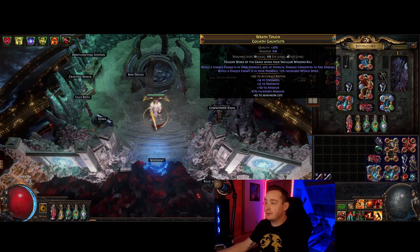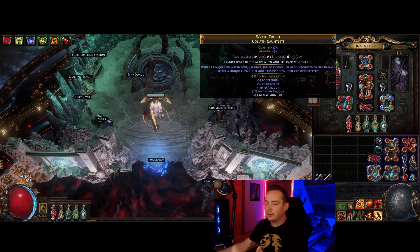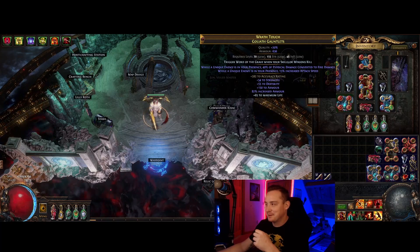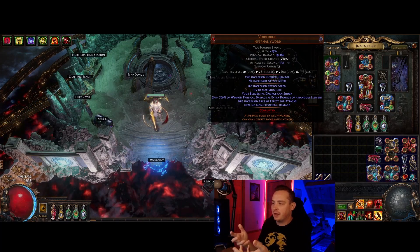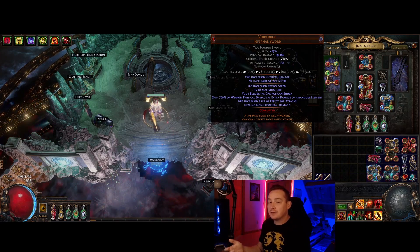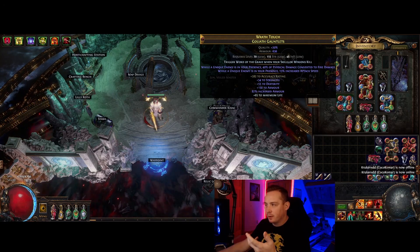For gloves, we have some armor and accuracy — you'll need a bit of accuracy on your build, either on a ring or on the gloves. The implicits are interesting: unique enemy in your presence gives more attack speed. I prefer to have the unique enemy mods for non-mandatory stats since it just makes bossing stronger — this build doesn't need help when there are no uniques around. The other interesting implicit is physical damage conversion. One problem with Void Forge is that physical damage gets essentially deleted since you must have it as extra elemental damage but don't convert it. Getting conversion — we also get some on the tree — lets us make use of that physical damage all the time.